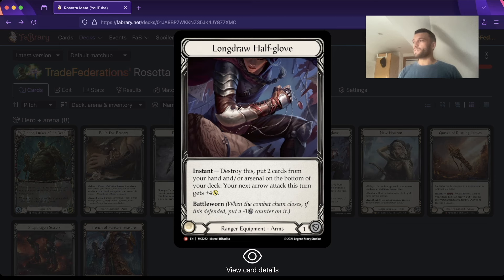Longdraw is amazing versus Warmongers. The deck doesn't lose that badly to Warmongers, except when you're playing against Aurora and Zen, because you're trying to race. If you can't get your Battering Bolt above their armor block, then you pretty much lose the game.